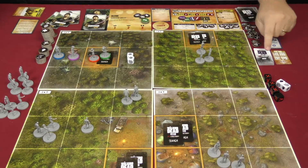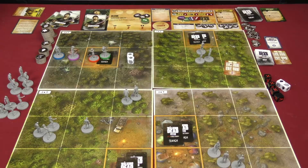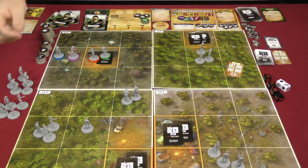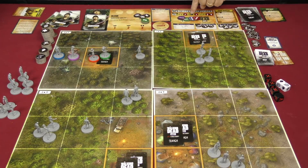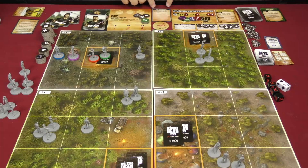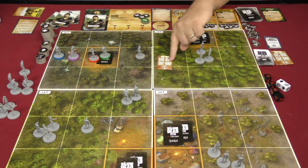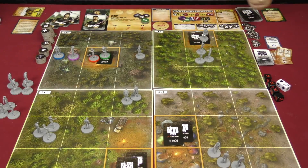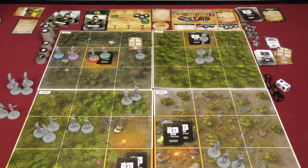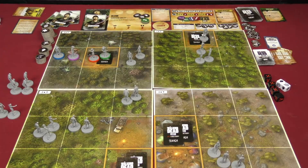After existing walkers activate, new walkers are added using the threat track. We're in the yellow zone, so we add one regular walker to the map location shown, then reduce the threat by one. Now in the red zone, we add a special walker — a gas mask walker. When it moves into a survivor space, each survivor suffers one stress. We continue adding walkers and reducing threat until all indicated walkers have been placed.